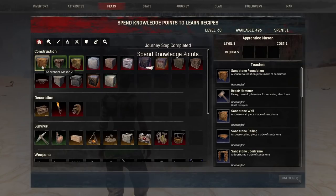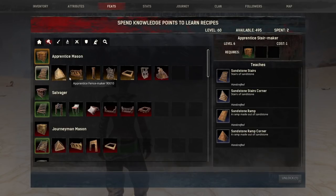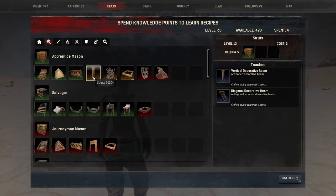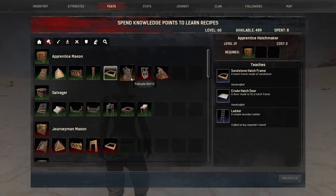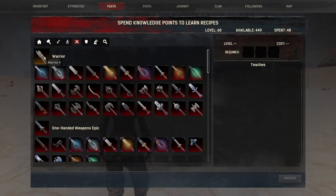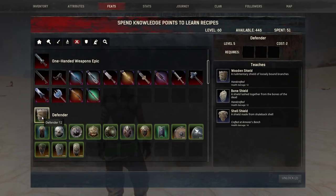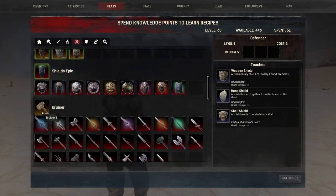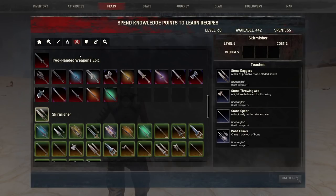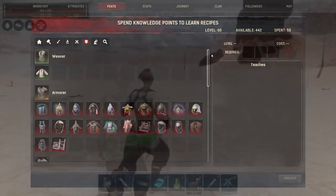You'll be able to gain a maximum of 390 attribute points to spend on your character. However, the feat points are not capped. You do gain a certain amount by leveling to level 60, but once you reach level 60, there is a mechanic that will allow you to gain additional feat points — by using fragments of power or tablets of power while they're in your inventory. Additionally, you have the ability to reset both feat points and attribute points later on with the use of a potion, so you don't have to worry about misspending these points.